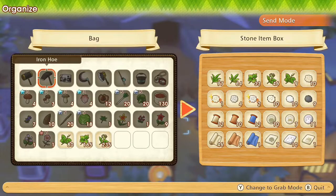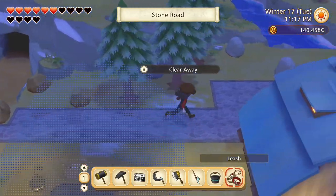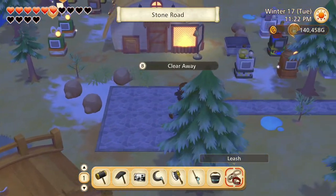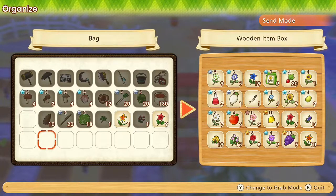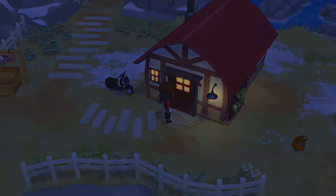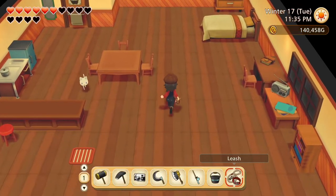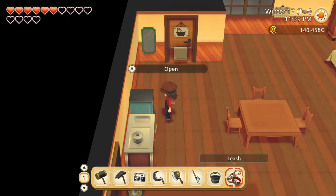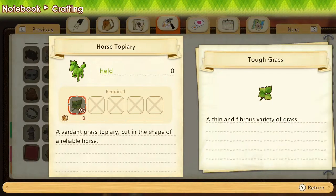We can drop off the grasses and we also need to drop off the flowers — they go right here. One of these days we need to organize that flower chest a little. Let's put the oregano and sage into the fridge. And yes indeed, we did unlock the horse topiary recipe.